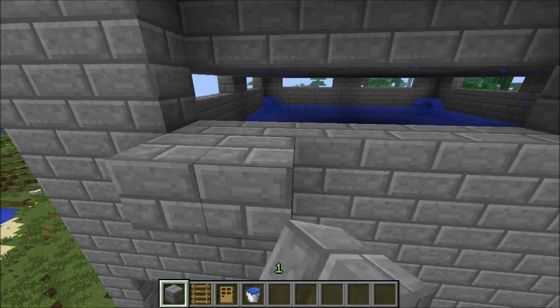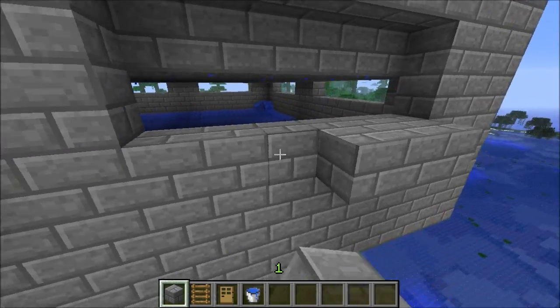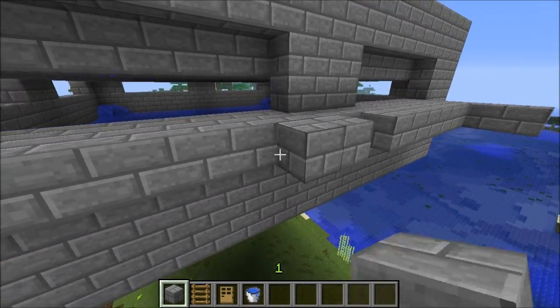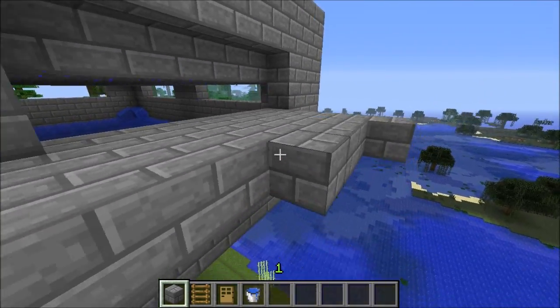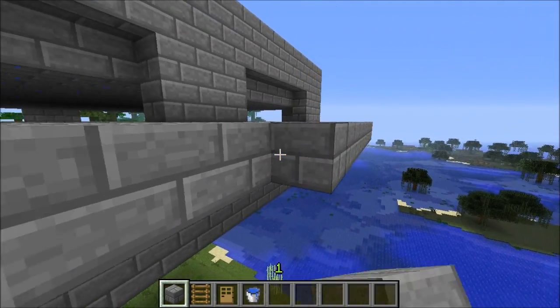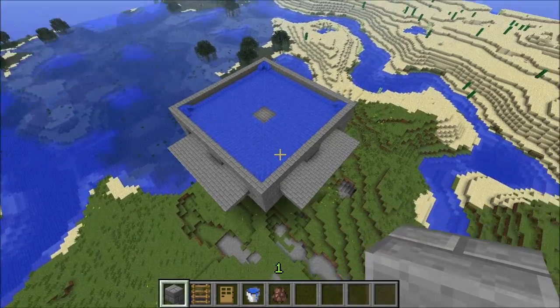Now what we need to do is build the plates where the doors are going to sit. To do that, we are simply going to build out in front of each of these door sections, four blocks out — and just continue this all the way across. We're going to do this on every single side because obviously we need doors on each and every single side. So with all the door plates now on, it should look something like this.